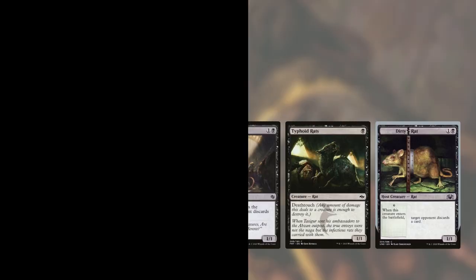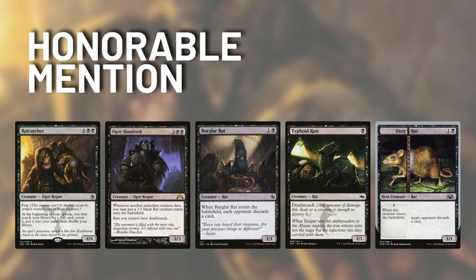Before we get to number one, let's talk about our Honorable Mentions. We have Rat Catcher and Ogre Slumlord — they aren't rats, but they help you tutor, make rats, and give all your rats Deathtouch. Burglar Rat helps with card advantage. Typhoid Rat is an amazing one-drop with Deathtouch that can be a cheap blocker or attacker. And Dirty Rat is a cool Augment card from Unsanctioned, in case you're playing an Un-deck or Silver Border deck.